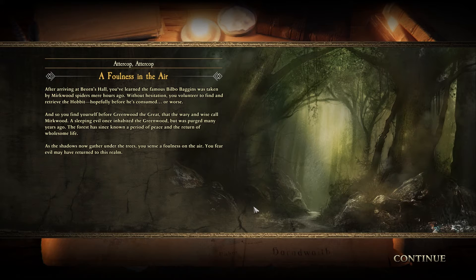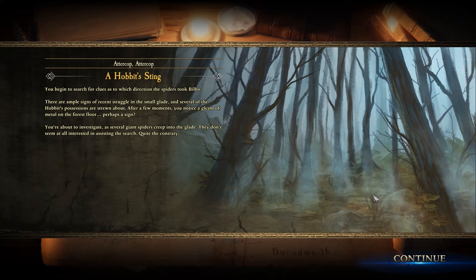And so you find yourself before Greenwood the Great, that the wary and the wise call Mirkwood. A sleeping evil once inhabited the Greenwood but was purged many years ago. The forest has since known a period of peace, but as the shadows now gather under the trees, you sense a foulness on the air. Dol Guldur — the ancient fortress within Mirkwood that has tainted it black. I remember the expansion coming out for Lord of the Rings Online — that was good times. You begin to search for clues as to which direction the spiders took Bilbo, but several giant spiders creep into the glade.